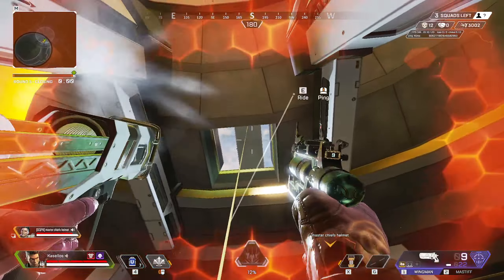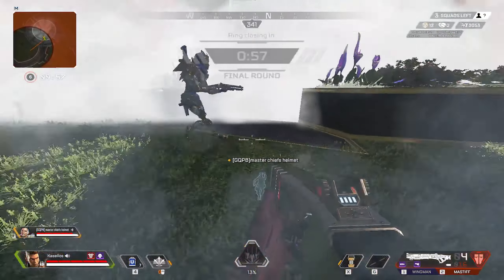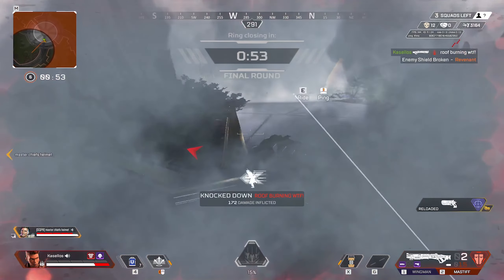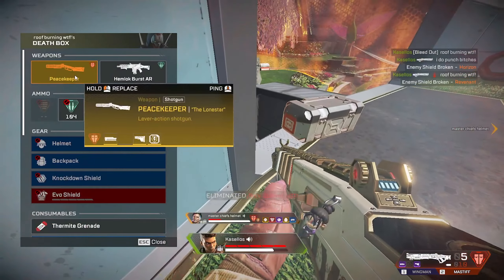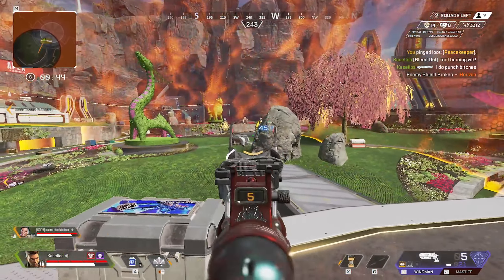You get stunned for around 7 seconds it feels like, and if you get stunned, you are pretty much dead almost every time if the team capitalizes off of it. It's a solid ult that's hard to avoid, covers a large area, does damage, and stuns you. You pretty much cannot go wrong with a Bangalore ult.